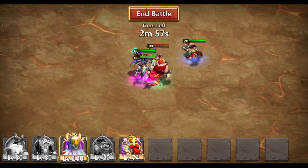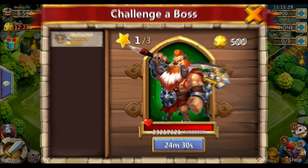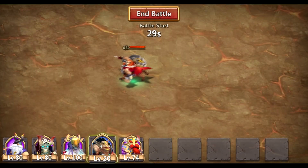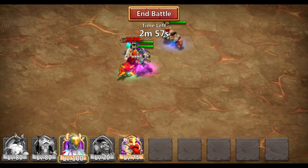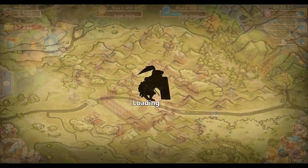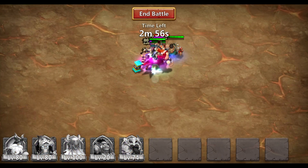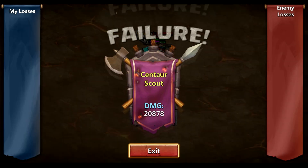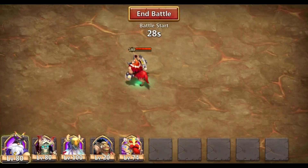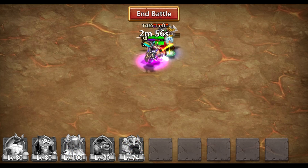So if you pay attention, I'm putting it just a little bit beyond where the end battle button is, which is just outside of the boss's aggro range. The second that boss aggroes — and you can tell because he'll usually change direction abruptly and start walking towards, in this case, my Cyclops — the second he changes direction, then I drop down everybody else in the middle of where he's about to walk.